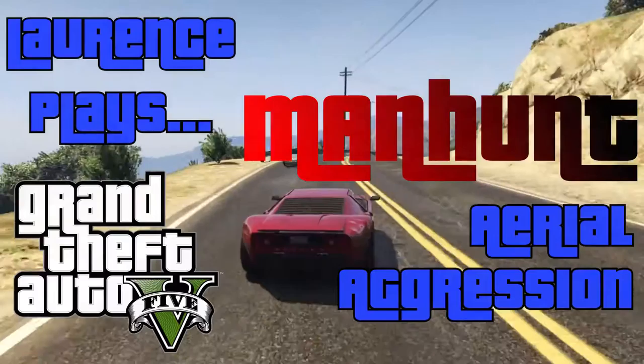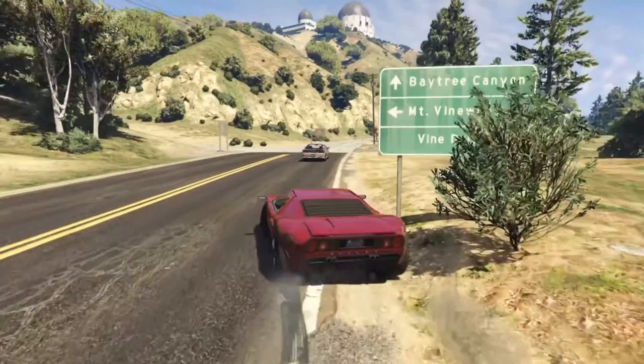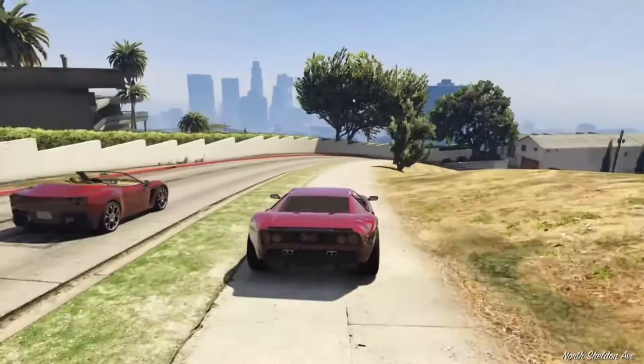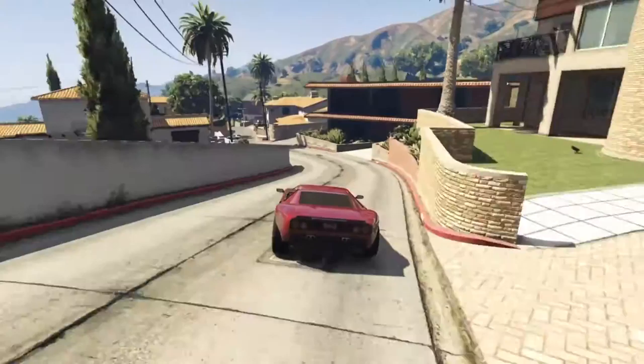Hello and welcome back to GTA 5 for another episode of Manhunt. This time we've got Buck playing the prey and he's messing around in the hills at the moment, messing around with signs as well. He's heading back down towards the city now, so I think we can forgive him for that. He's got himself a Bullet to start off with — that's a pretty good car, runs nice and quickly. Let's see how he gets on with it.